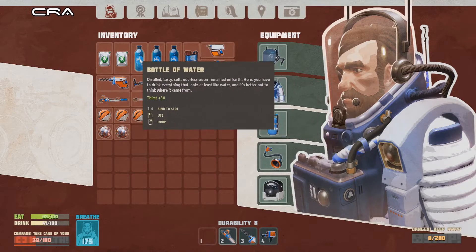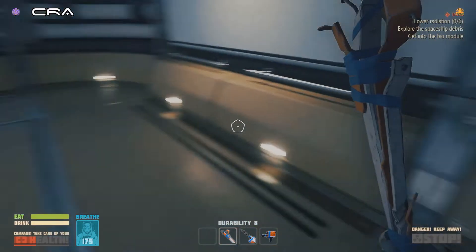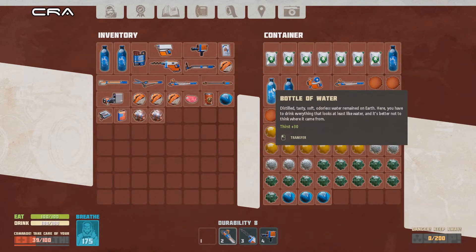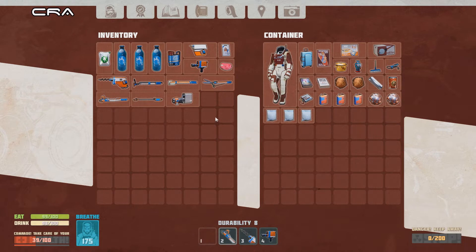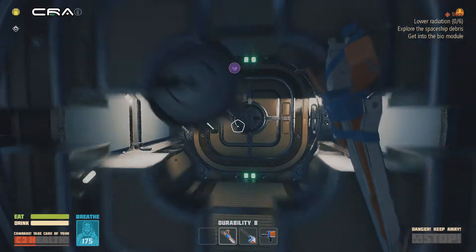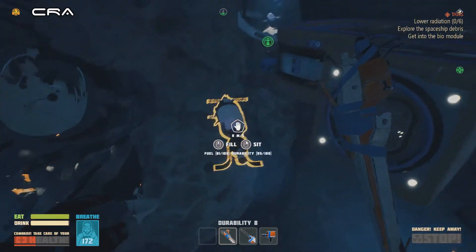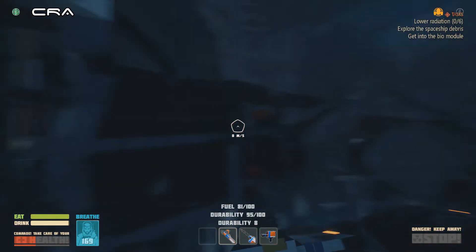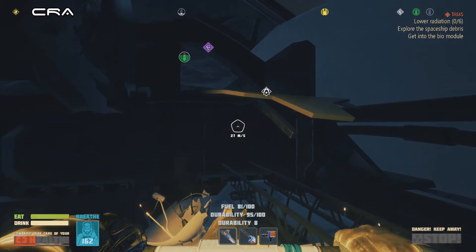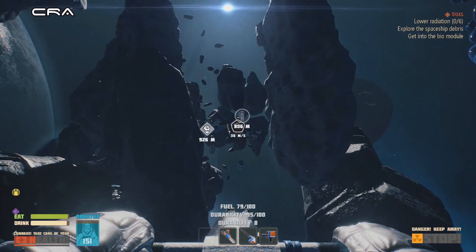Better eat and drink whilst I'm here. Let's fill right up and take a bit more water with us. I keep pushing the wrong button. Put all that in there for the time being. We're going to come back. We need to find some cans of beef, which means we've got to go back to where we came from.